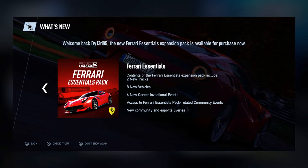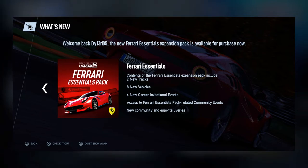Hey guys, welcome back. I'm going to be checking out the Ferrari Essentials Pack which has now launched. Coming out of a four-gig update that ran yesterday, we've now upgraded to Project Cars version seven. This amazing Ferrari Essentials Pack has been released. Looking at the home screen, it says there are two new tracks, eight vehicles, and six career invitational events.